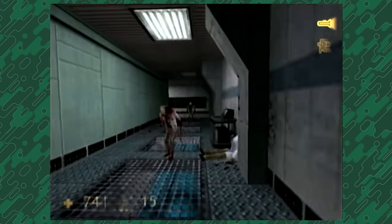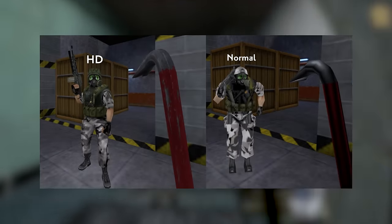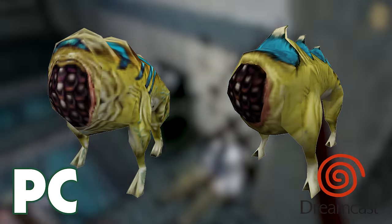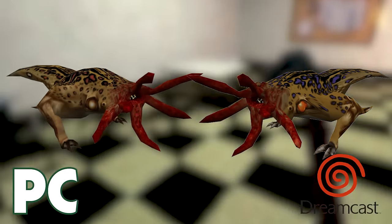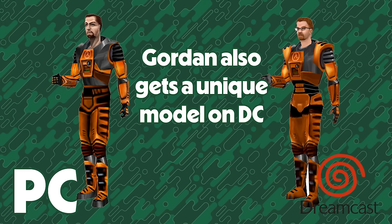The most noticeable thing about Dreamcast half-life are the graphical changes. The game uses half-life's HD style models, which were originally created for the Dreamcast version. Most enemies in the game look a little different, especially alien enemies like headcrabs. Some enemies like the hound eye have small but really significant changes like having bony spines on their backs. A few small things I noticed were the different looks for the headcrab zombies, and bull squids have blue spots instead of the usual colors.